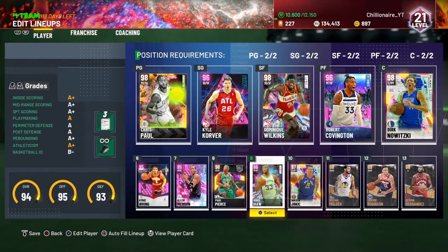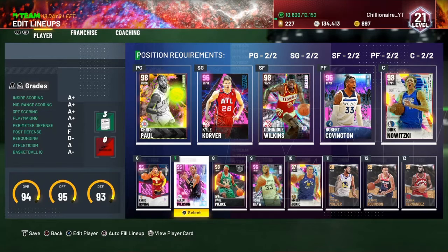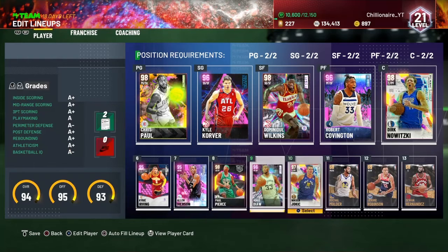Quick shoutout to Kyrie Irving — the pink diamond I got from doing the spotlight sim challenges. I just put Iverson there because he was really one of the only budget shooting guards I had, but you can find quite a few pink diamond or galaxy opal cards for fairly cheap.